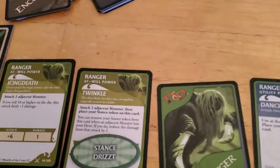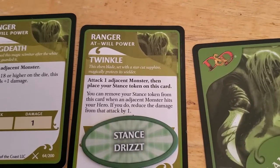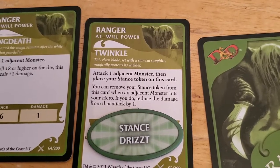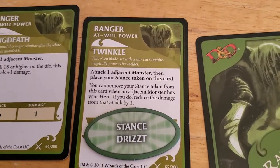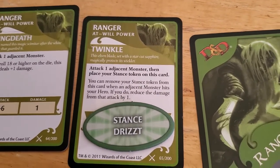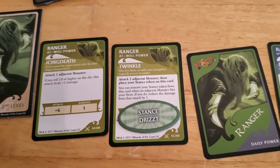You know, could I have used this? You can remove this stance from this card when an adjacent monster hits your hero. I guess technically I could have, although it didn't actually do damage to me. I could have removed it, but again I forgot — I'm not sure I would have anyway.